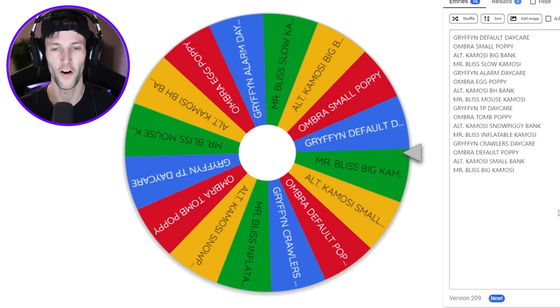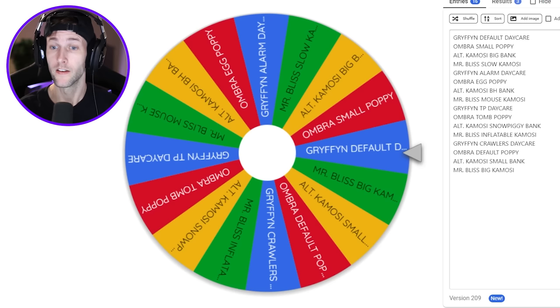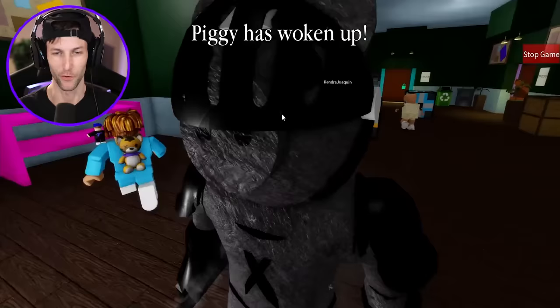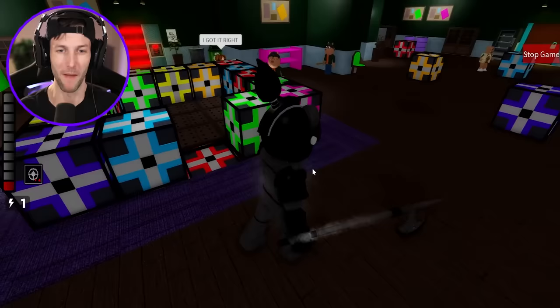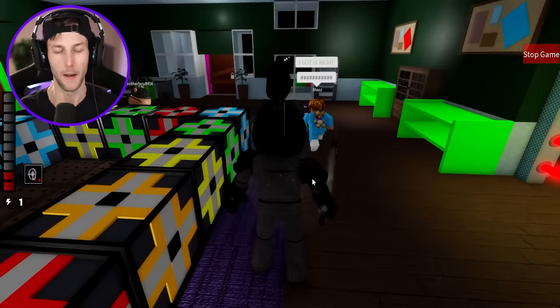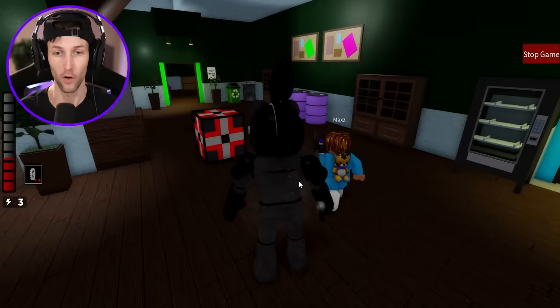Alright guys, here we go for spin number two — give me something good. It's Griffin. He has default traps — still not bad. Default traps are actually really good and it looks like we're going to Dino's Daycare. It's Griffin's daycare now. Oh it's dark and spooky in here. Guys when I was loading up as piggy I heard a couple people already oof in those spikes — that's why I built it that way. I do have defaults though, so I'm kind of happy about that.